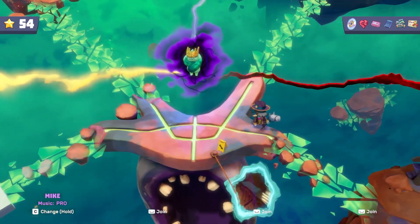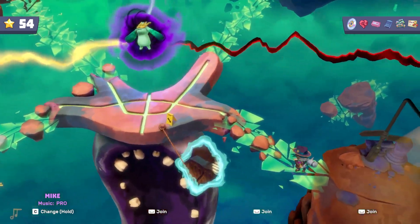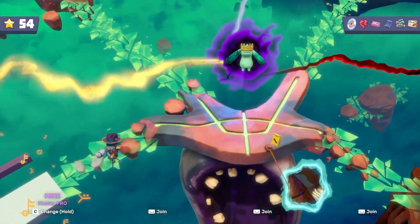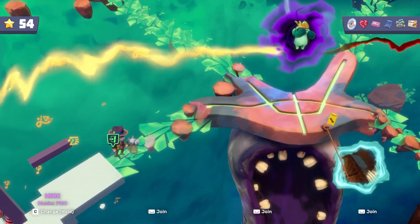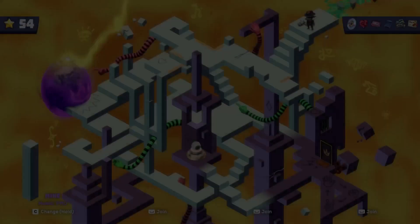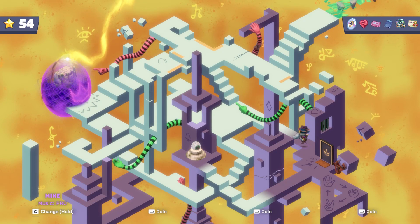What's up everybody, welcome back. In the last episode we completed the red trail — had to fight this giant hand boss thing. Now we're going to the yellow trail, which is like hieroglyphs and stuff, so I guess we'll see how it goes. Let's figure this out.